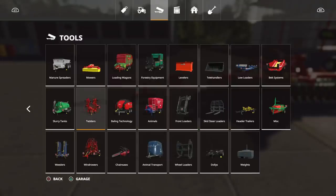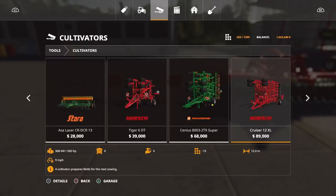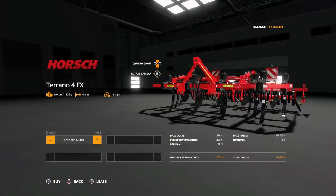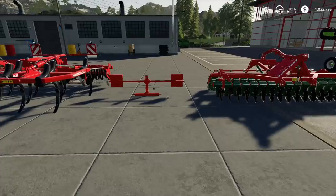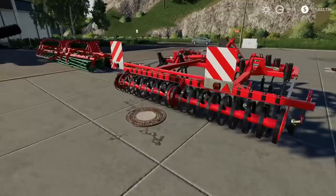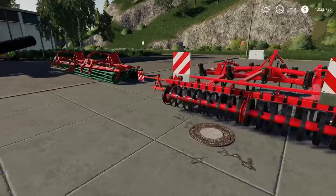Next, let's look at the Horse Toronto 4FX. There it is — 13,800, eight slots, four-meter working width, 150 horsepower. You can choose smooth discs or jagged discs. Pretty nice cultivator.